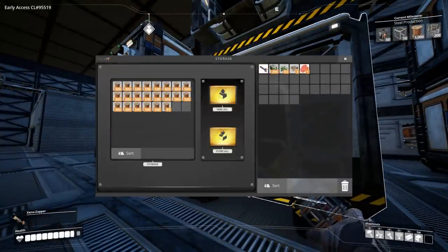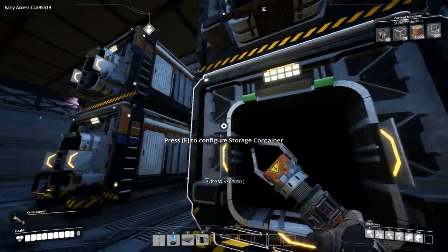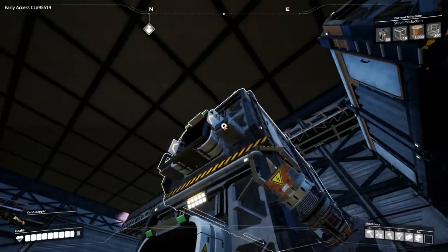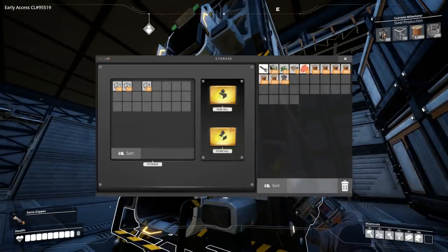So far so good — I forget where everything is. We need a thousand wire; we got that no problem. I think we need to make the cable — I forget what it's actually called. So we're gonna bring that wire with us and we might have to manually make the cable. No big deal, it's very easy to do, which is why we didn't automate it. We're gonna need 50 of these bad boys — take a hundred of those. We only need 10 of these, so these are obviously very hard to make.